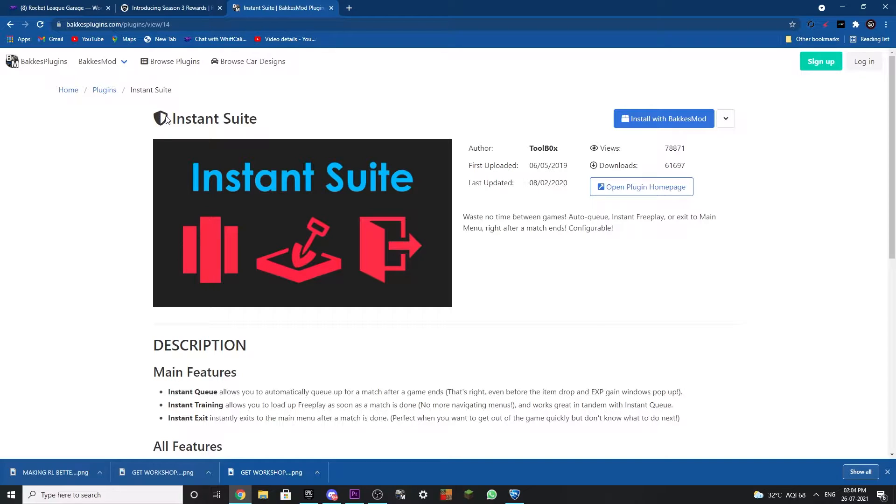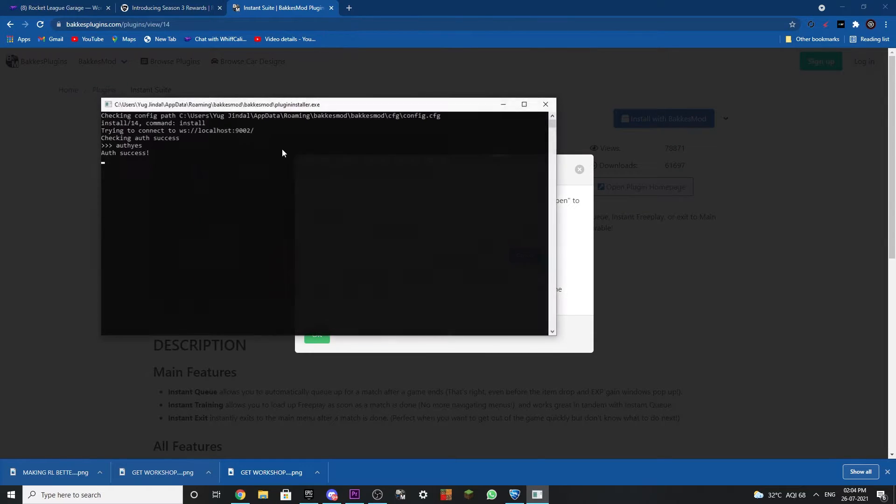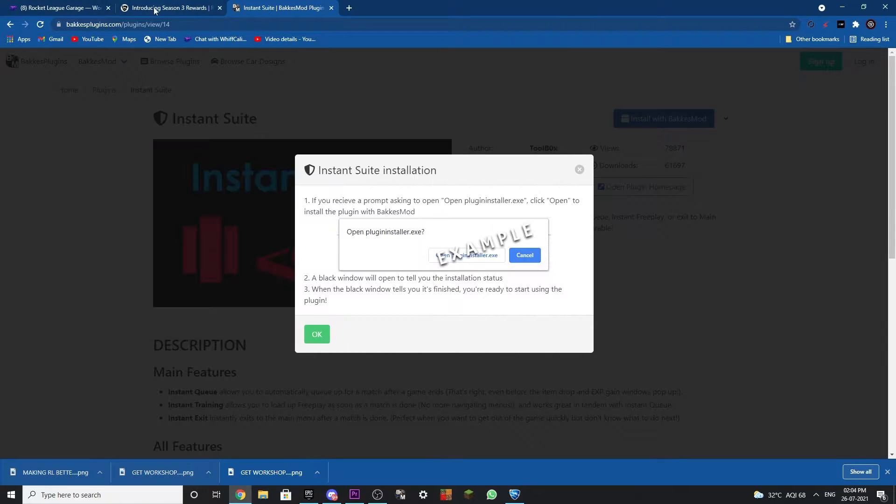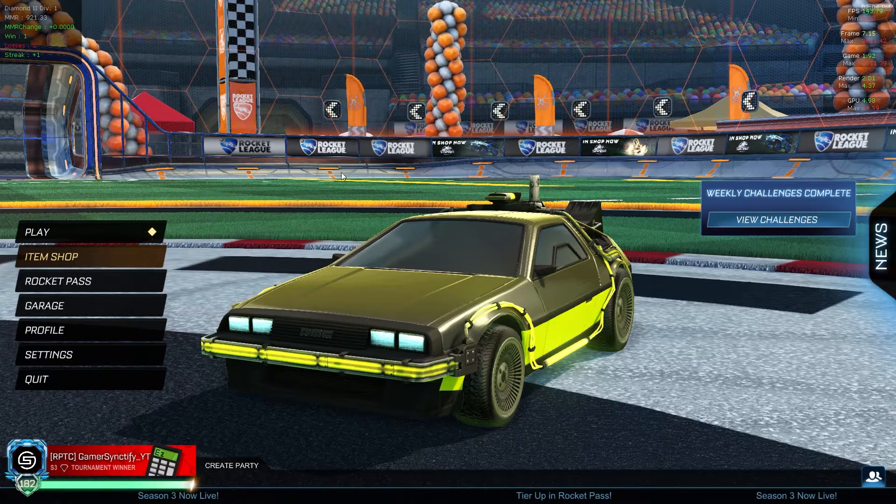The second link has a video showing exactly how to install BakkesMod. Once you've done that, come to the first link and click on 'Install with BakkesMod' right there. Then click 'Open Plugin Installer,' wait for a moment, and hit enter. After that, go to your Rocket League.